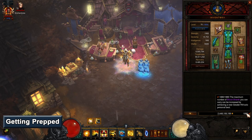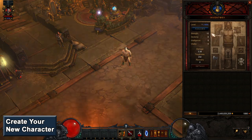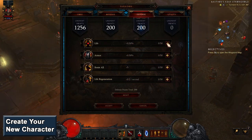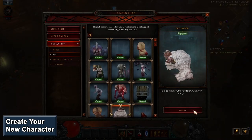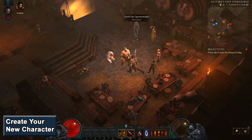By doing this, your alt will have some blood shards to spend right away to obtain some beneficial items. After you've done your prep work, create your new character and log them in. Make sure to set the game to adventure mode at the maximum difficulty, Torment 6. After logging in, assign your paragon points, equip a pet to benefit from its gold pickup capability, and then hire a follower. The Templar is always a solid choice no matter what class you're playing.